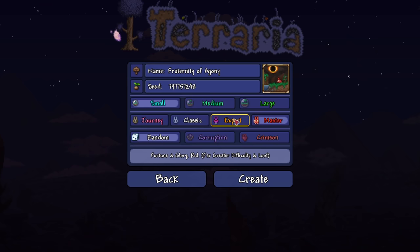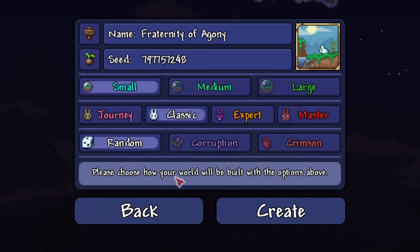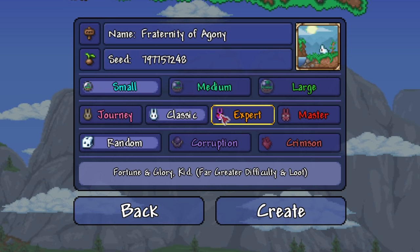The first thing you absolutely have to know is the difference between the world types — this is the world difficulty setting. Normal means 1x difficulty. Expert is 2x difficulty, where the bosses might have newer attacks and also do more damage, along with some other stuff.